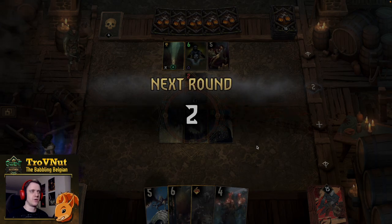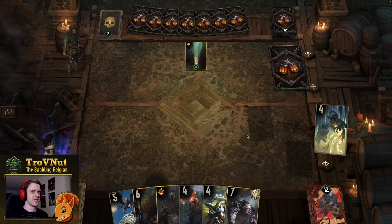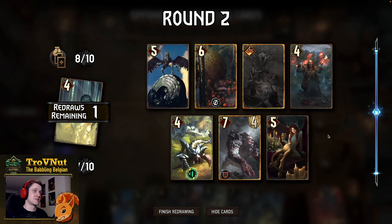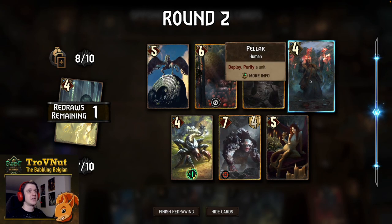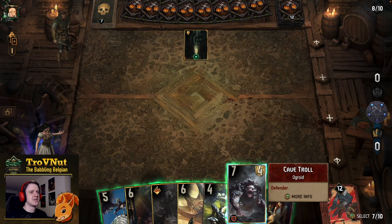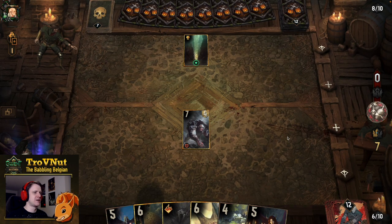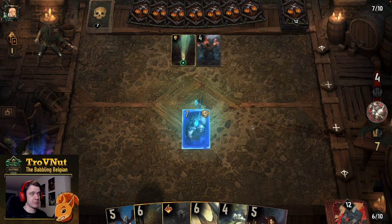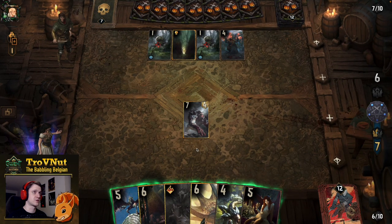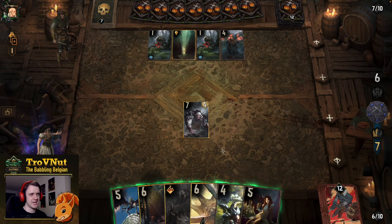Against Nilfgaard it's basically always the same flow: win round one, push round two. We get a Succubus in round two redraw, which is good. We get Karon though, which is not ideal. I start with the Cave Troll defender — going all out. I'd love to have used an Aracas Queen combo, but since we didn't get Bruis in round one, I copy the Cave Troll with Aracas Queen so Witch's Sabbath will give me two Cave Trolls and Keltalus.